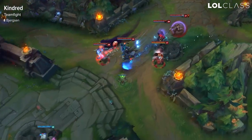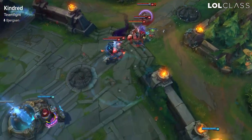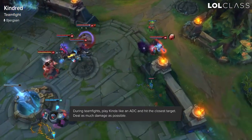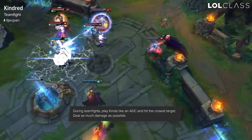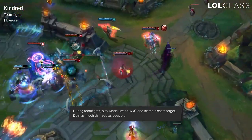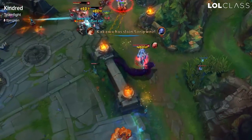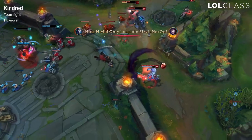For Kindred's team fight, she plays just like any other AD carry. You drop down the W and just burn through the nearest target as fast as possible. If someone is out of position you can go for kind of an assassination play since she does have a lot of damage and burst, but that's very situational. Generally you want to be playing like any other AD carry, doing as much damage as possible to the nearest target.